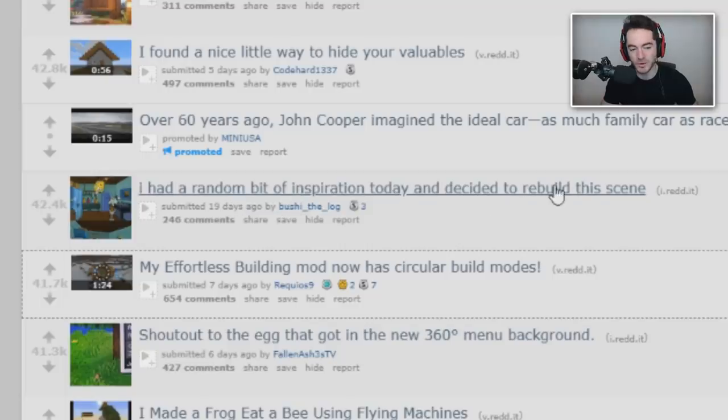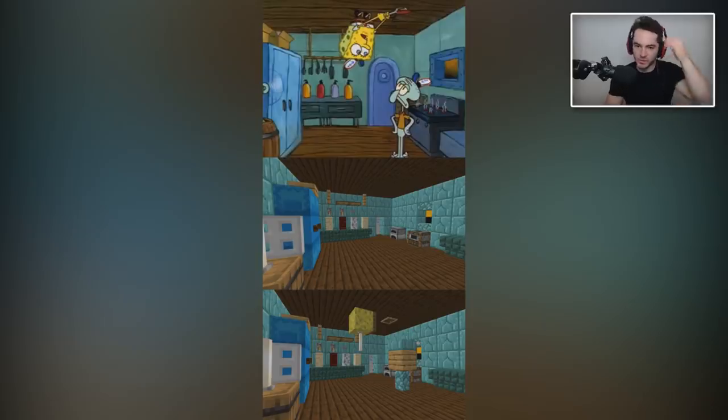Someone had a random bit of inspiration and decided to rebuild a scene - it's a very accurate recreation of Spongebob and Squidward. If you had those two standing with no context, not in the Krabby Patty, I'd know in an instant. That's Squidward in old prismarine wood - sandwich Spongebob obviously. The end rod is the Krusty Krab uniform hat. How could anyone not realize this? Quality use of the tools available.